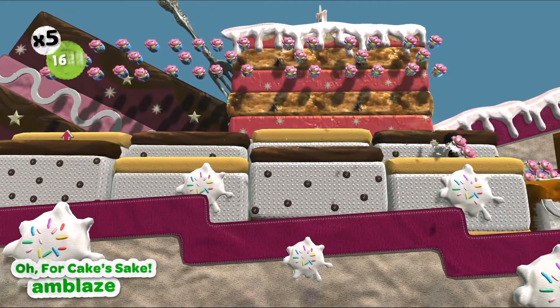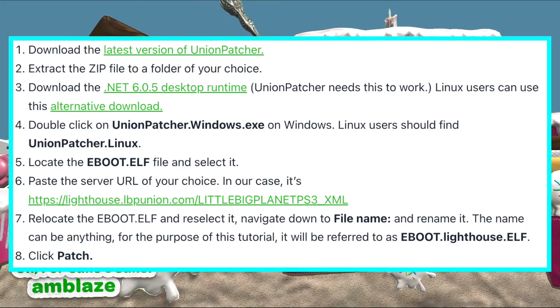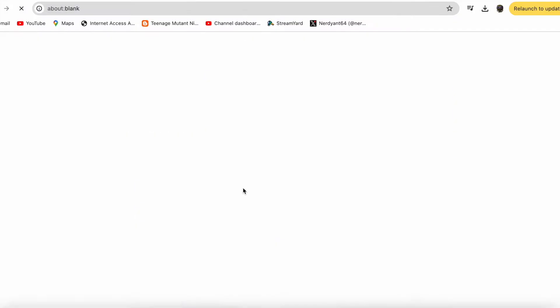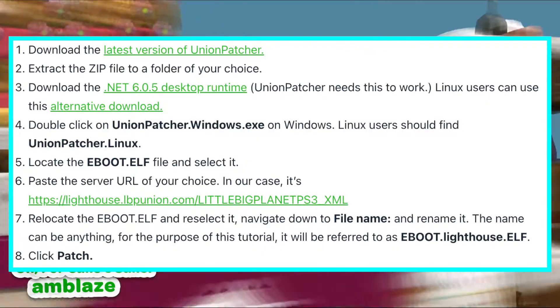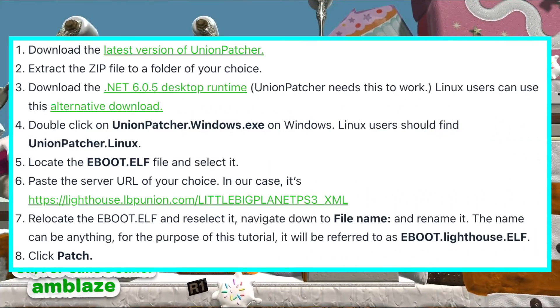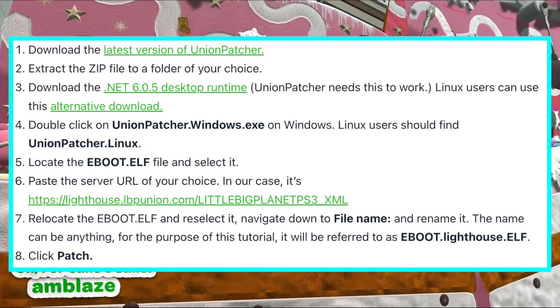Just like for PS3, you will be required to use Union Patcher to change the server address. Download the latest version of Union Patcher and extract the zip file to a folder of your choice. Download the .NET 6.0.5 desktop runtime — Union Patcher requires this to work. Linux users can use the alternative download. Double-click Union Patcher.exe on Windows; Linux users should find UnionPatcher.linux. Locate the file and select it.